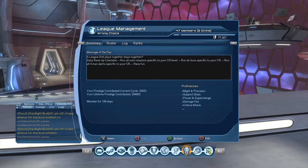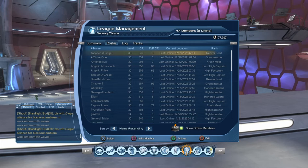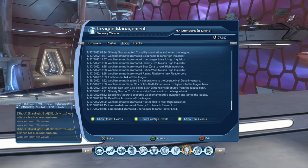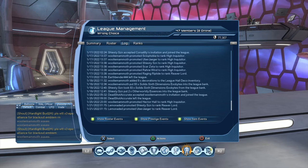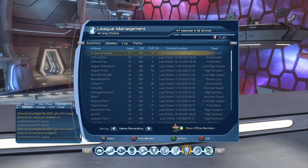If anybody remembers the weekly cap, please drop it down in the comments below. From here you can keep tabs on what's going on. If you look in the log you can see what's happening — who's putting what into the bank, who's putting what into the league hall decorations, who's taking stuff out of the bank. You can always see who's doing what.